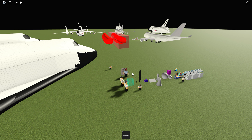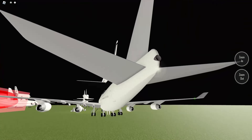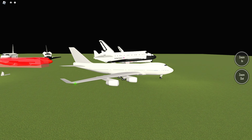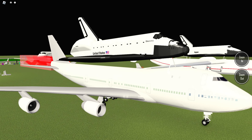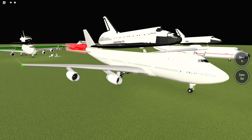This makes me ask the question: what is to come with this? Is it just going to be these two aircraft, or is it going to be something else coming like this for other planes? So this is what the 747 with the shuttle looks like — there's the United States shuttle aircraft and the 747.